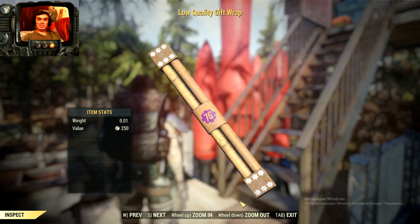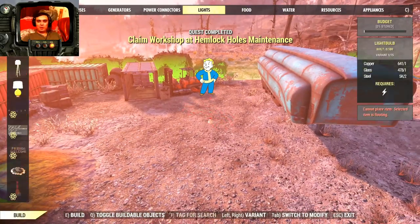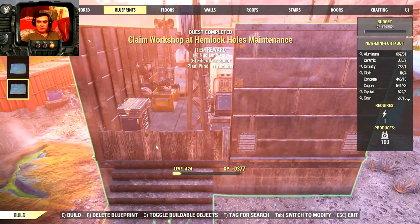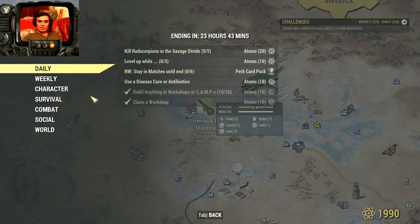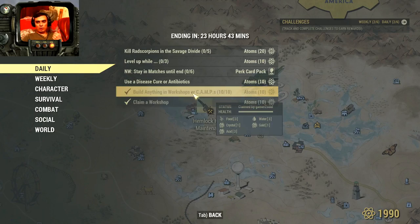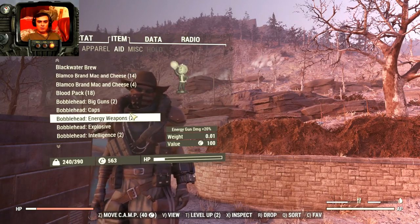Now let's jump to the daily challenges. The first one: claim any workshop and you get 10 atoms. The second one you can combine with it — at your workshop or camp, build 10 items and you get another 10 atoms. So that's 20 atoms total pretty quickly and easily. You can also use a disease cure or antibiotics for another 10 atoms — I have one on me right now.